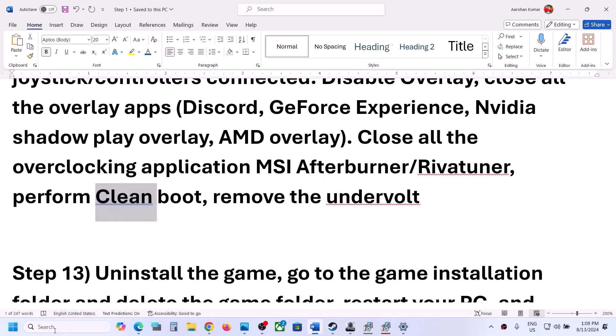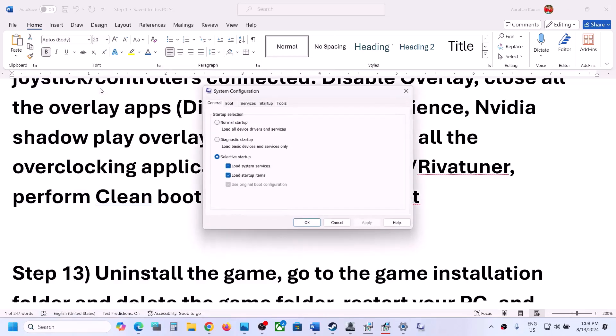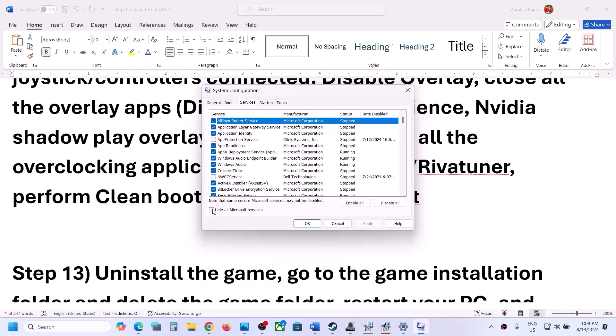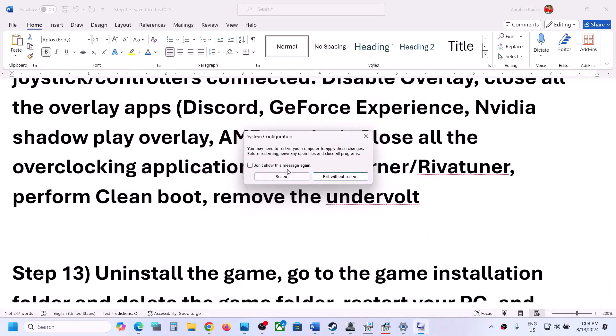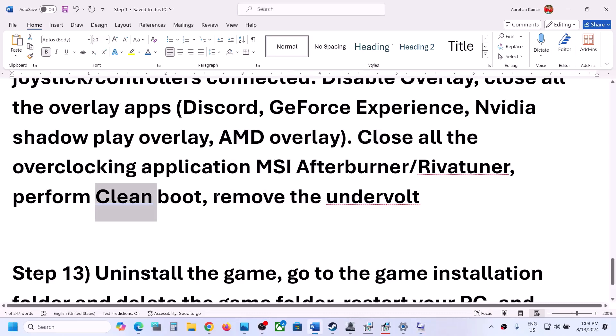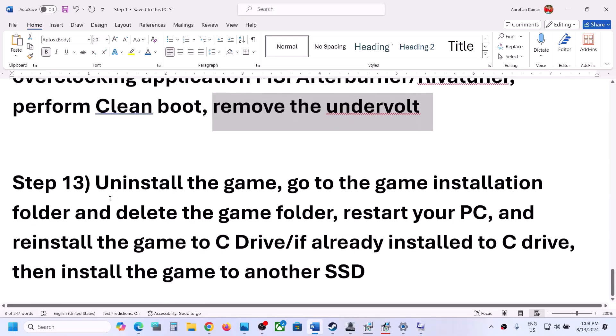Also perform a clean boot. Type 'System Configuration' in the Windows search box, click on it, go to the Services tab, check the box that says 'Hide all Microsoft services,' then click Disable All. Click Apply, click OK, then restart your computer and launch the game. Also, if you have undervolted your computer, remove the undervolt and then launch the game.